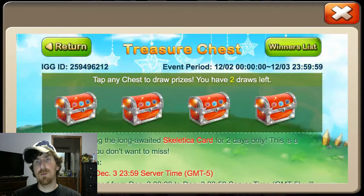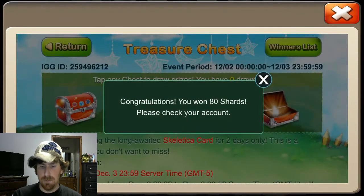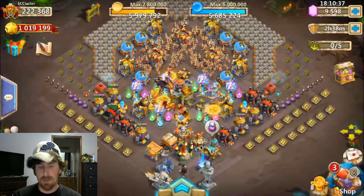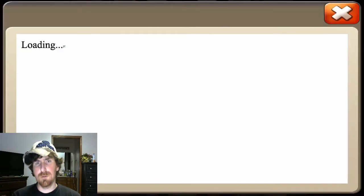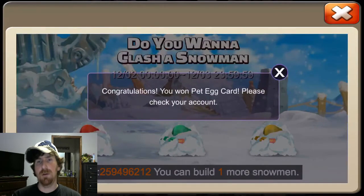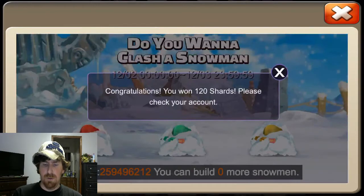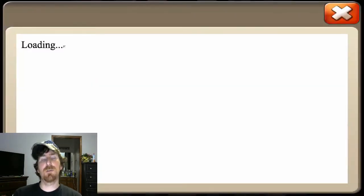Two draws on this, we'll get them out of the way — shards and shards. I can't argue there, at least it wasn't honor badges or merits. Do you want to clash? Not really, but I will anyway. Pet egg card, which is good because I'm out of pet eggs, and more shards. Well, I couldn't have gone much better nowadays anyway the way events go.